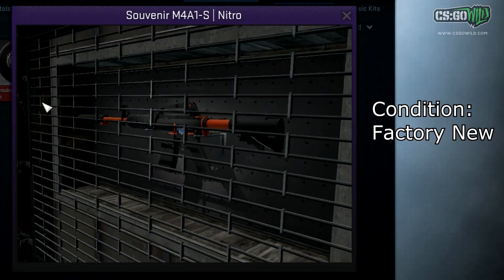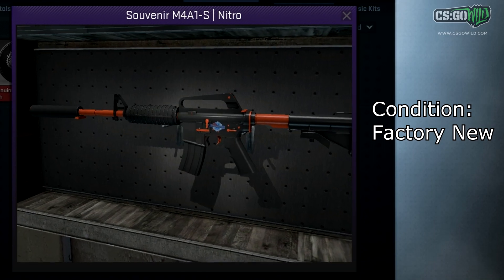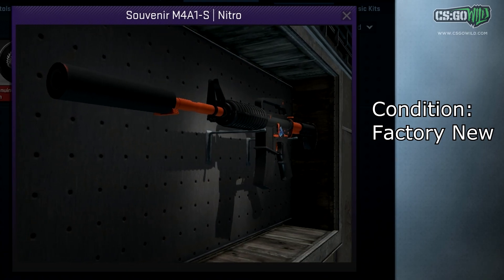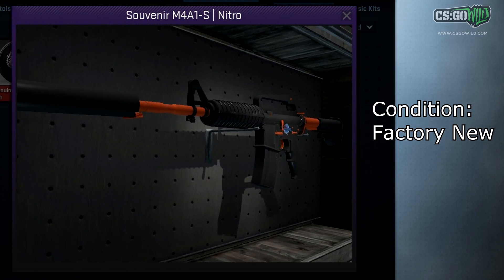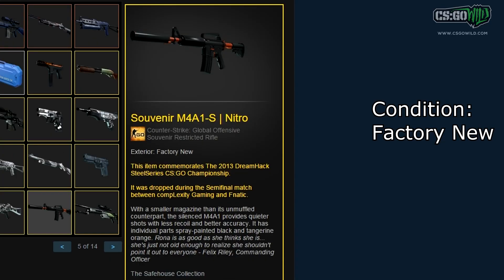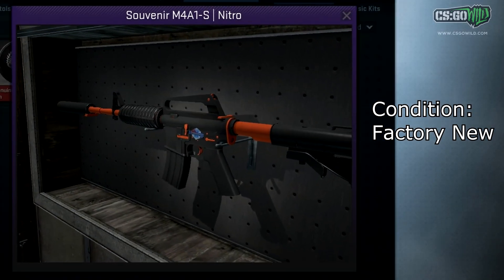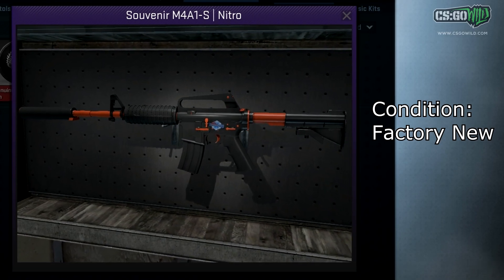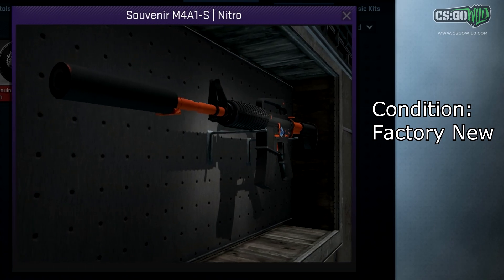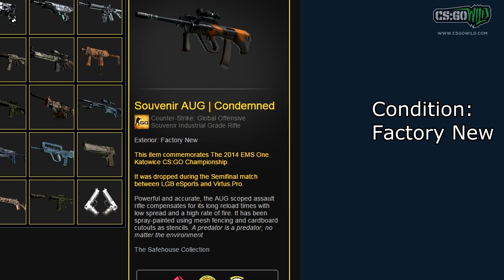There's only one Factory New Souvenir M4A1-S Nitro known to exist. It's a very old skin with very old souvenir stickers — not the new golden ones, these are pretty bland-looking old stickers. It's just a really rare and unique collector's item with these old stickers on it. There's only one known to exist in Factory New condition, and I'm guessing to the right collector this could probably sell for over $2,000.